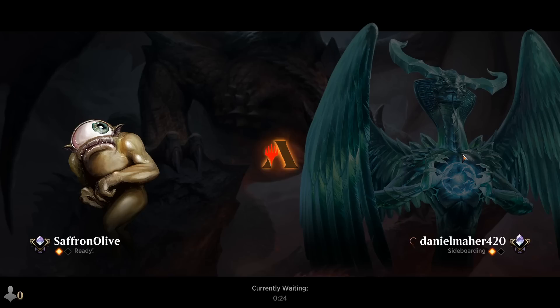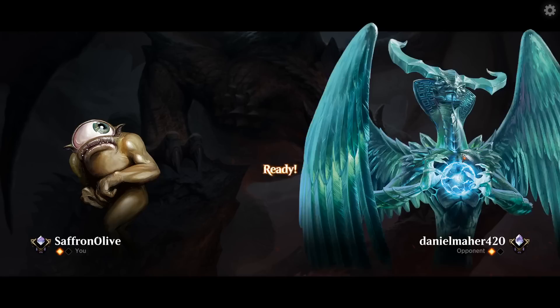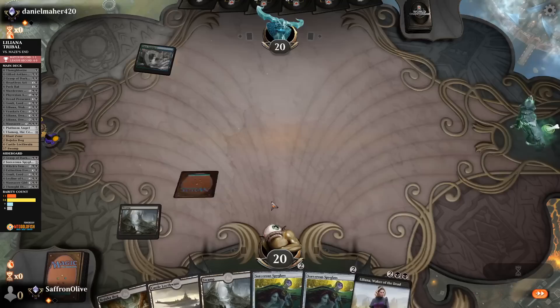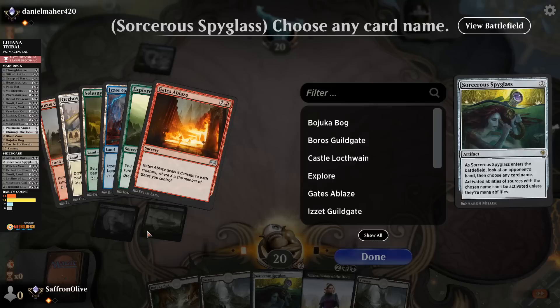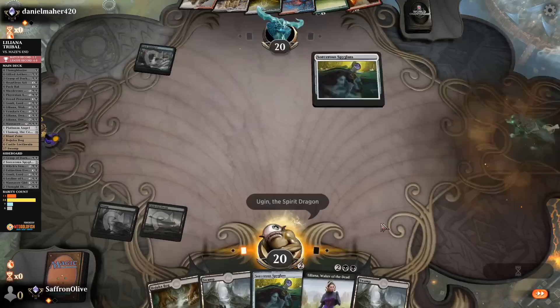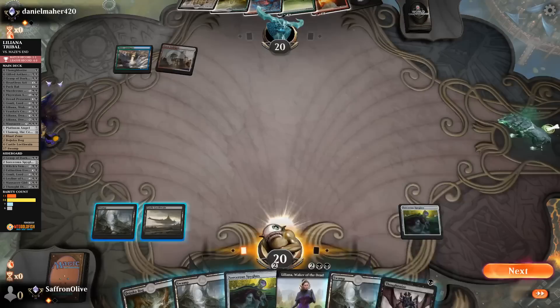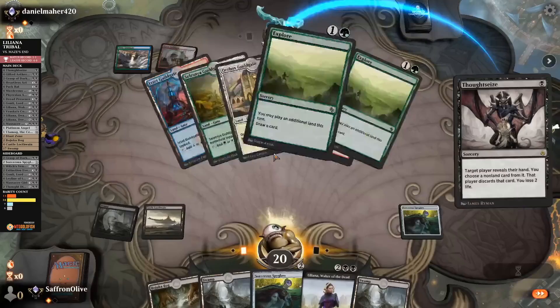We would like to see a Thoughtseize. We keep this hand — it's awkward. Swamp, go. Opponent: Sorcerous Spyglass — we name Ugin the Spirit Dragon. Opponents have all ramps and gates. Question is, do they hit card draw? This Liliana could do serious work. Opponent plays a gate — we Thoughtseize, take an Explore. Play a Swamp, pass the turn.